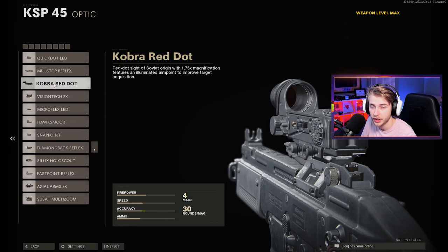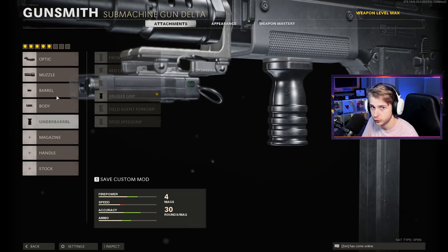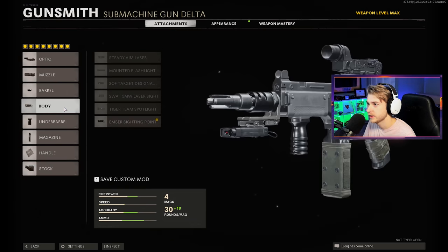We're going to be throwing on the Cobra Red Dot, the SOCOM Eliminator, the Cavalry Lancer Barrel, Ember Sighting Point, Bruiser Grip, 48 Round Fast Mag, Serpent Wrap, and the SAS Combat Stock.